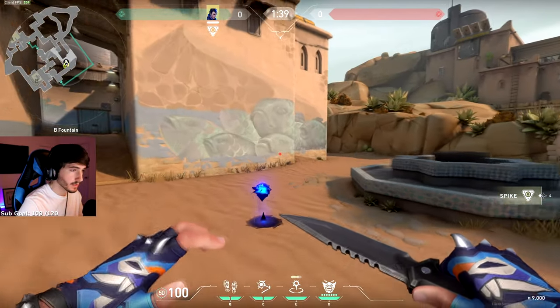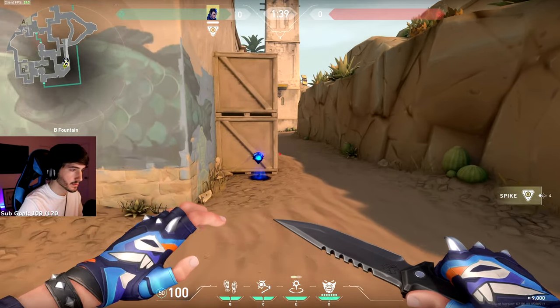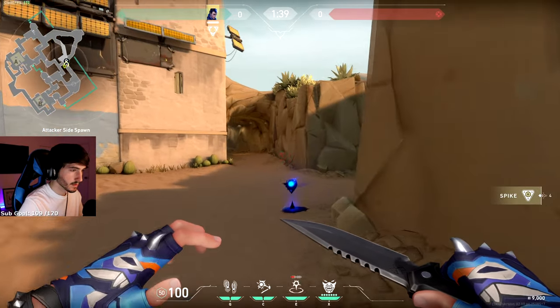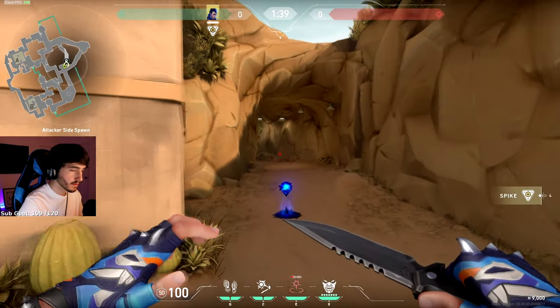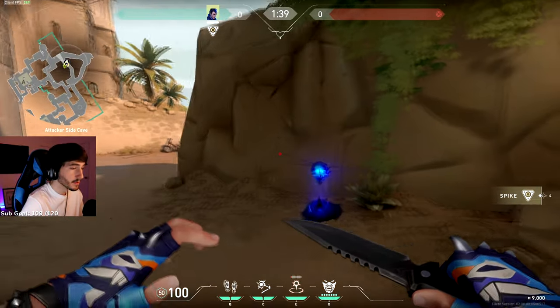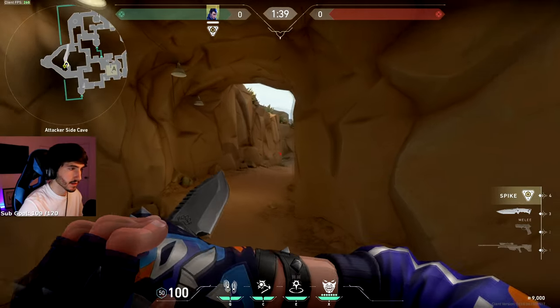Make sure you're flashing your way in to protect it. It's going to curve all the way around and keep going all the way in through their spawn. You can pop it at any point, but it goes about here before it reaches its max distance.